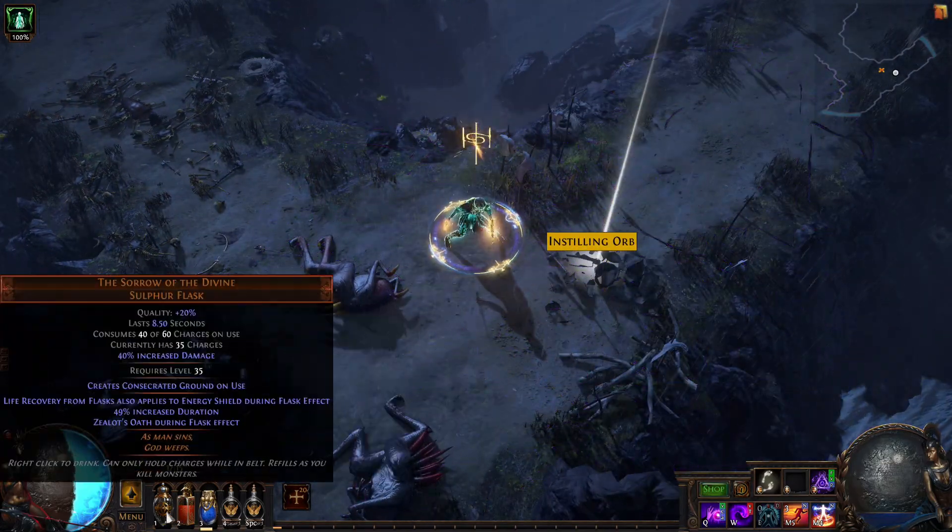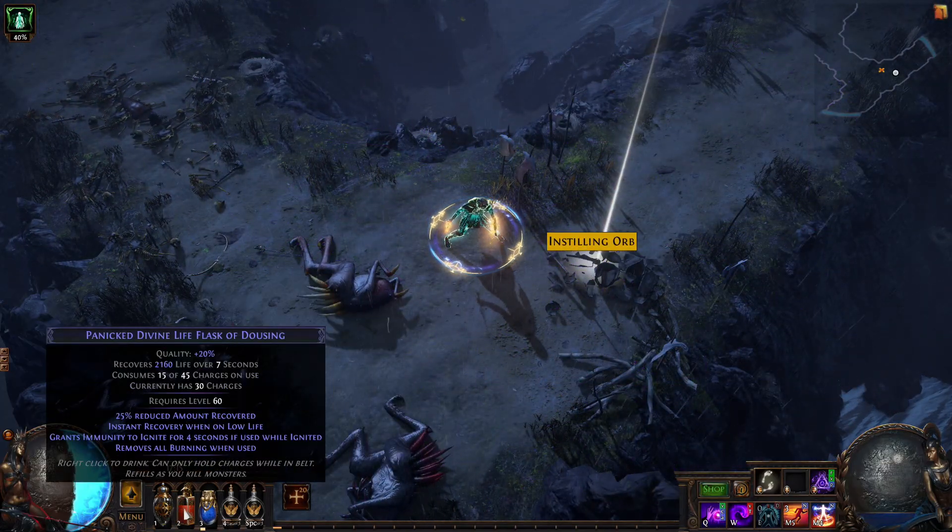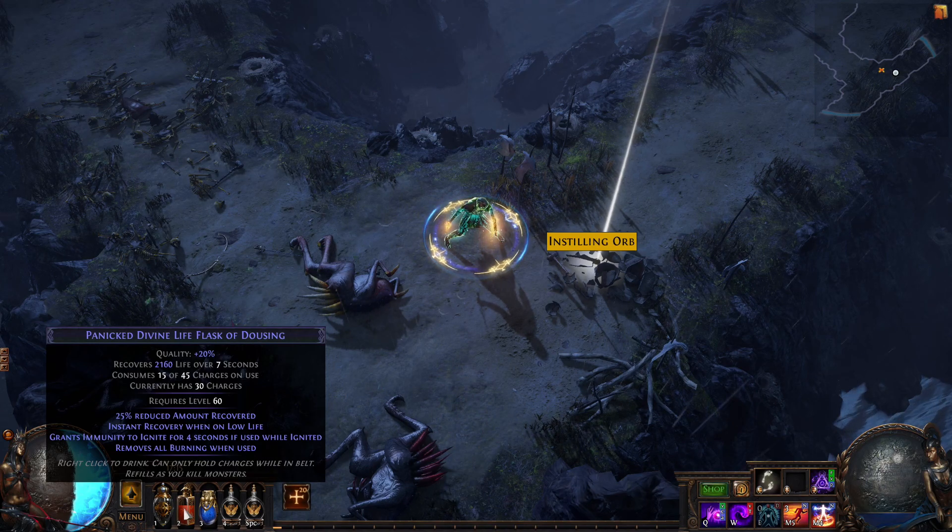And this combination of The Sorrow of Divine and a Panicked Divine Life Flask is crazy good.